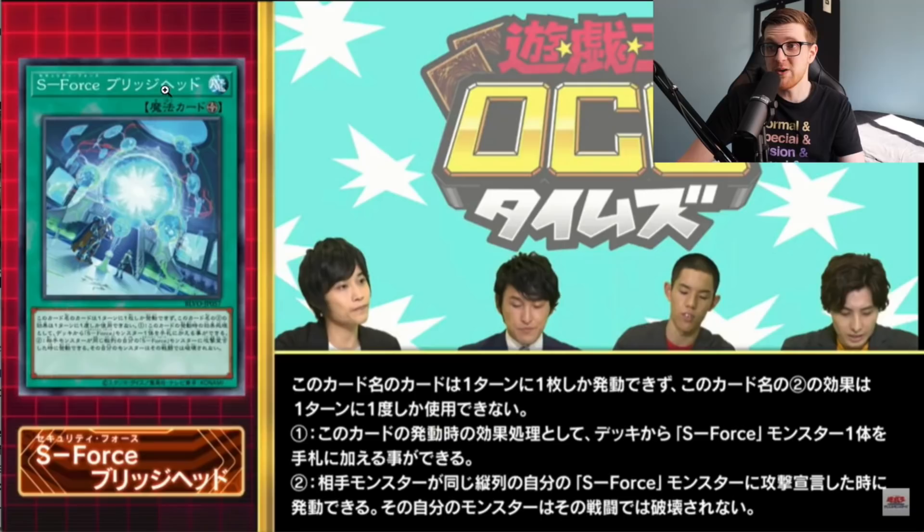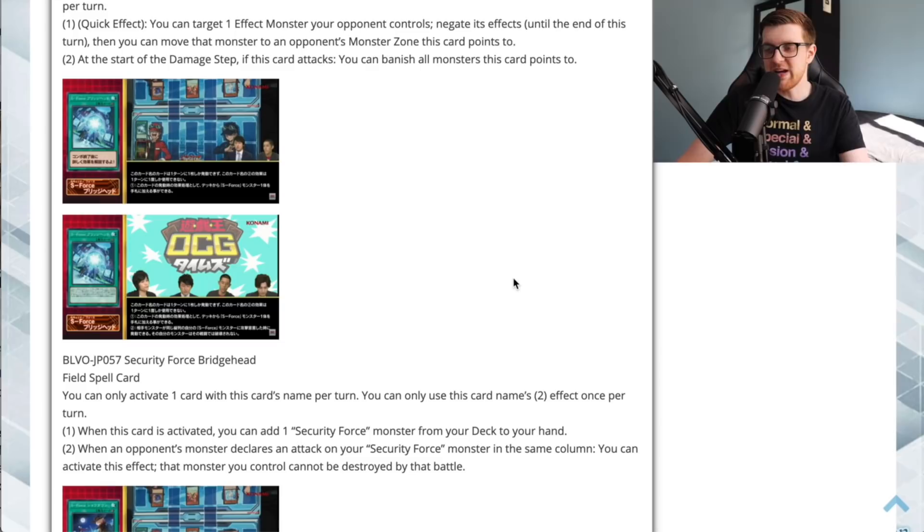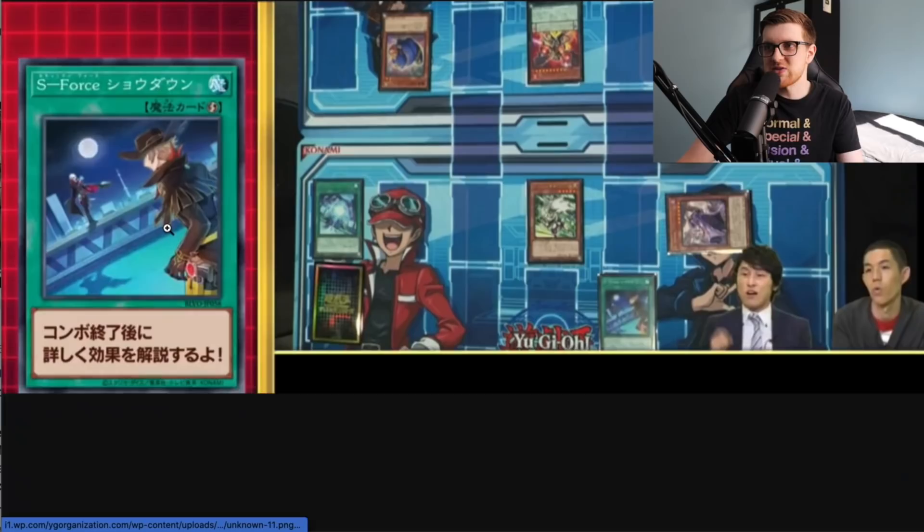Next up is Security Force Bridgehead, the field spell — pretty cool artwork. You can only activate one copy per turn and only use the second effect once per turn. When this card is activated, you can add one Security Force monster from your deck to your hand. A field spell that automatically plusses you on advantage is very good. Second effect: when an opponent's monster declares an attack on your Security Force monster in the same column, that monster cannot be destroyed by battle. You're playing three copies purely for the search effect.